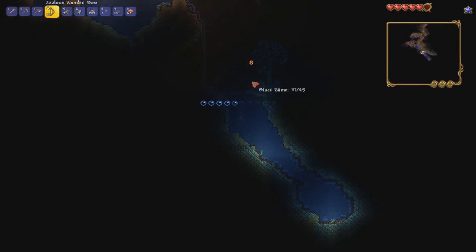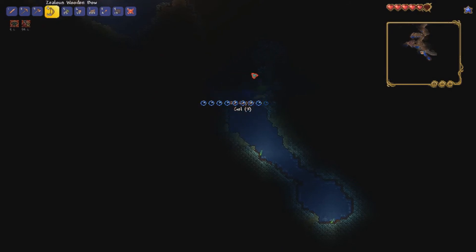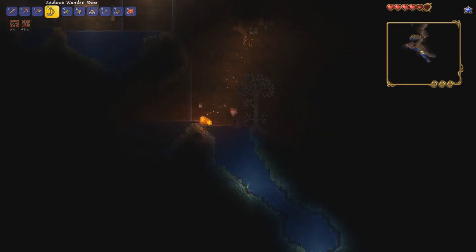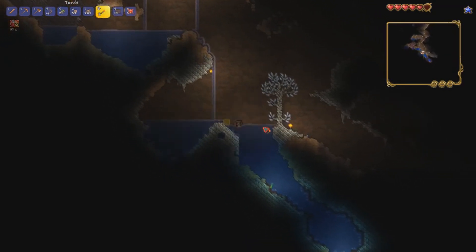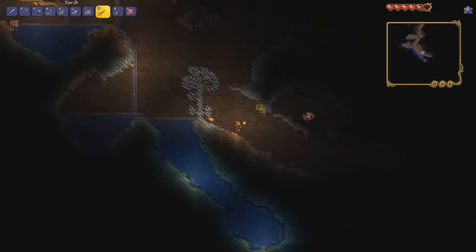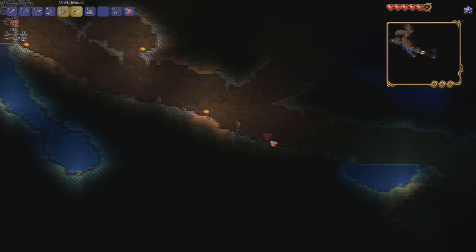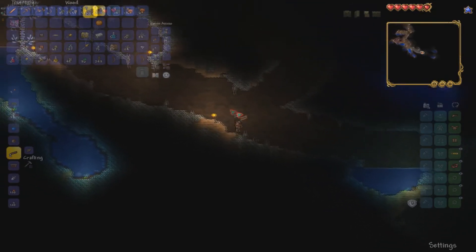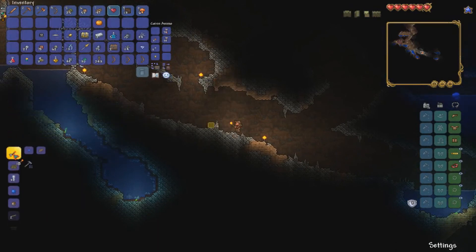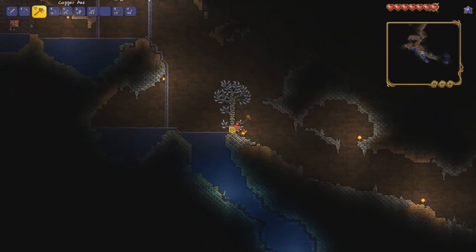I'm gonna have to jump for air soon. Okay, that was dodgy. Oh, there's another Life Crystal — nice! It's been a rather successful mining expedition. There is a dungeon and we're gonna have to make more torches, so let's do that.